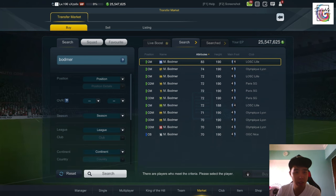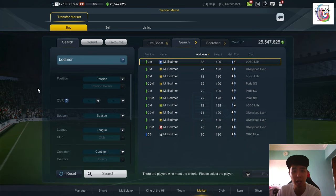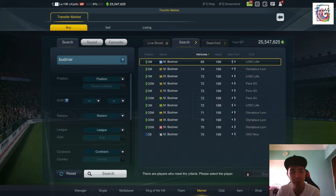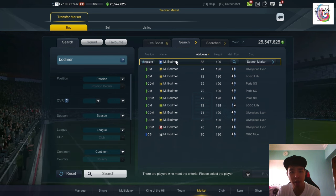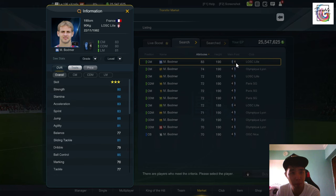Let's look at his stats first. Botmer is somebody that is like a hidden gem. Other than this season, none of his other seasons are lookable, so a lot of players have requested me to review him. Botmer is obviously famous for his height — 190 cm and 90 freaking kg.